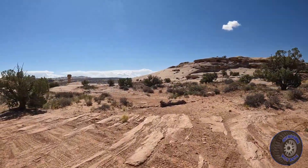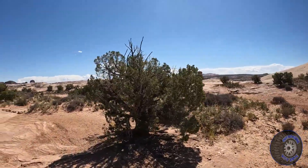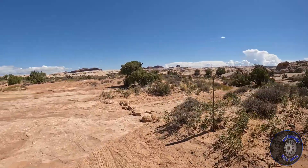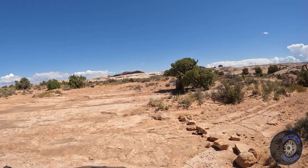Okay, we've made it to the Secret Spire. It is off in the distance — a nice little short hike to walk up to it. It's kind of cool, you can look down some canyons towards the Green River. We'll stop here for a bit and then we'll mosey on to some overlooks.